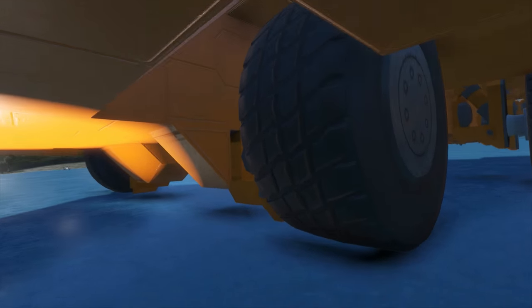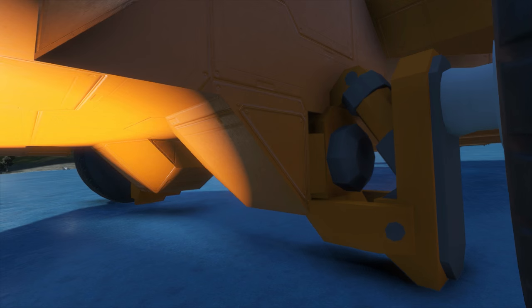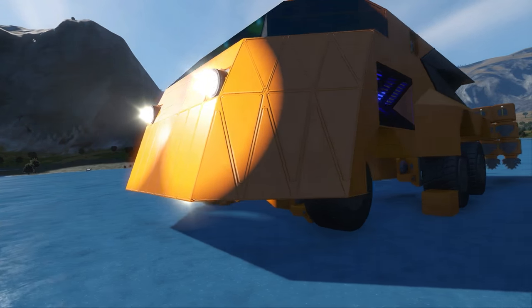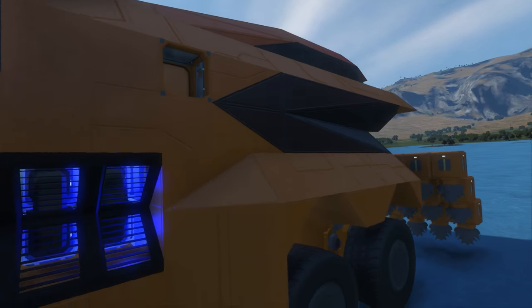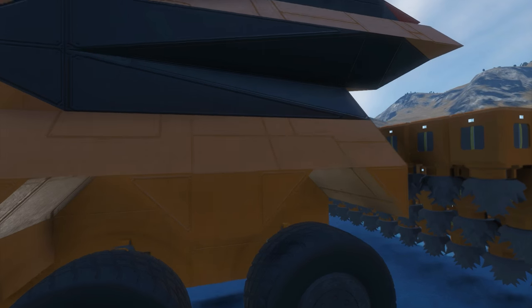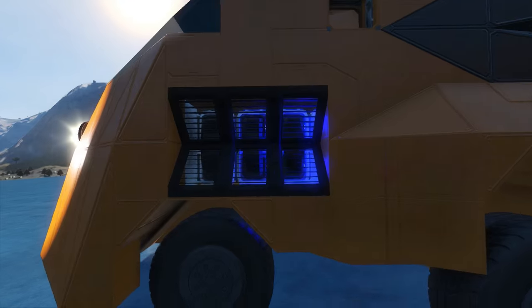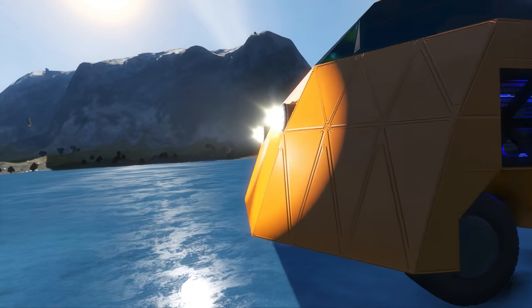The front wheels are lowered one block here, so that you can raise the front up higher to go up and down ramps. With a couple of big, giant wheels in the back, also protected. Front wheels are, of course, heavily protected from trees and stuff.